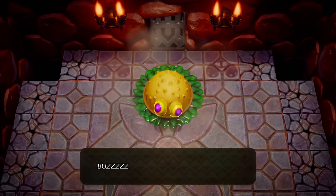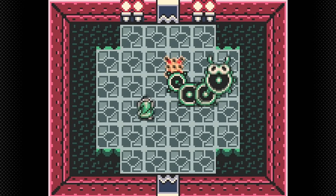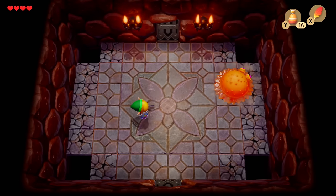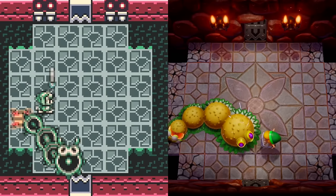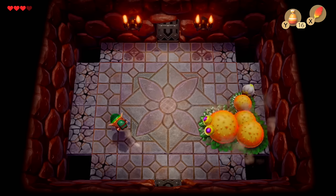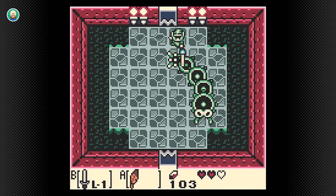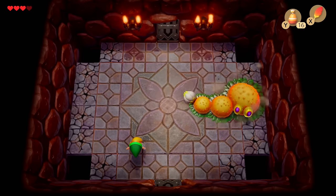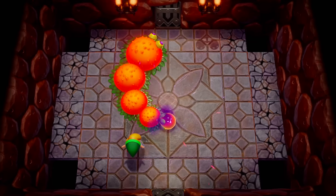Entering the boss room we're immediately confronted by Moldorm, making a return from A Link to the Past. In the DX version he shares Link's color palette — a sleek green and black scheme. The Switch remake updates him to more closely resemble the hungry-burger worm monster from A Link to the Past and A Link Between Worlds. Either way, Moldorm is a total pushover of a boss in this game — he doesn't even really feel like he's attacking you, more just zooming around the room doing his own goofy little thing, so you can very easily avoid him and strike at his tail.